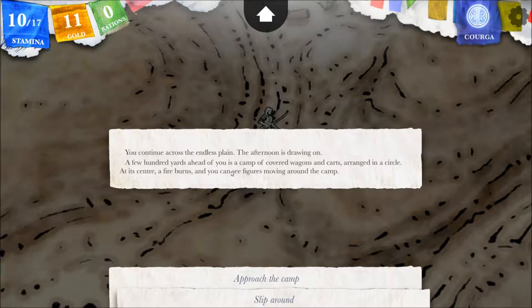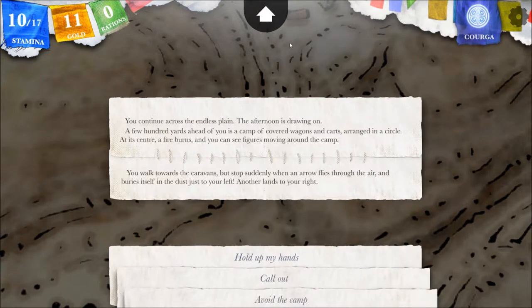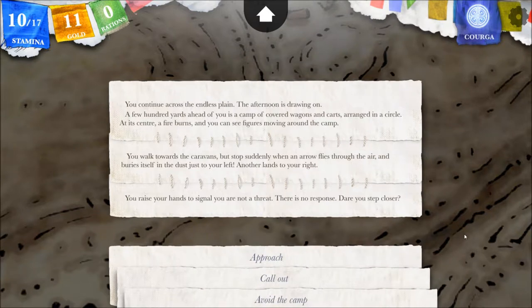These were not here before. You continue across the endless plain. The afternoon is drawing on. A few hundred yards ahead of you is a camp of covered wagons and carts, arranged in a circle. At its center, a fire burns, and you can see figures moving around the camp. Let's approach the camp — we were here in nighttime so I guess they weren't here then. You walk towards the caravans, but stop suddenly when an arrow flies through the air and buries itself in the dust just to your left. Another lands to your right. You raise your hands to signal you are not a threat.